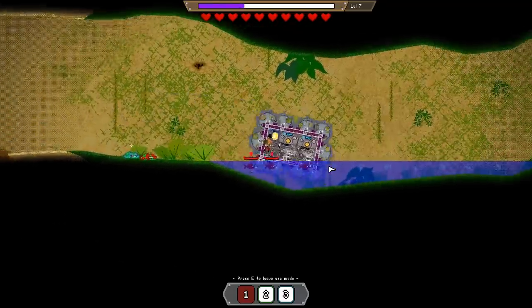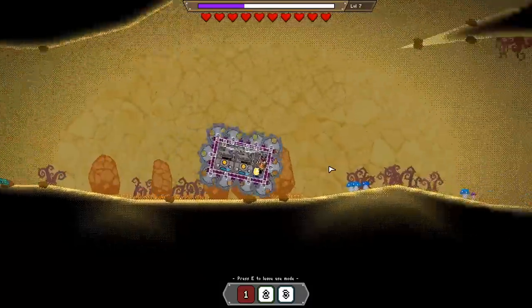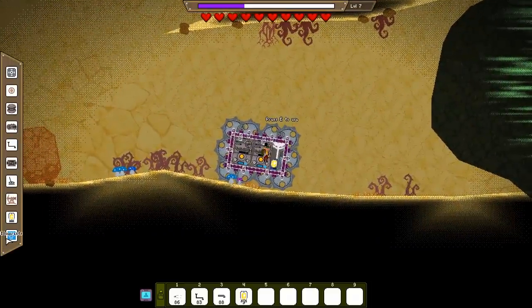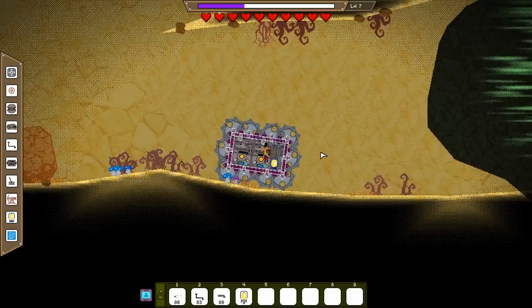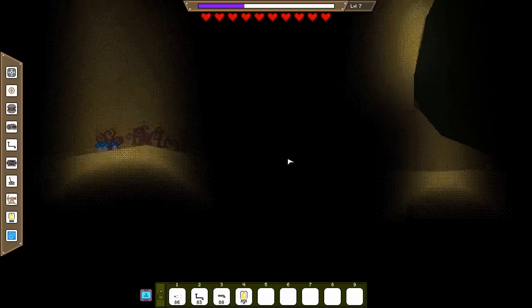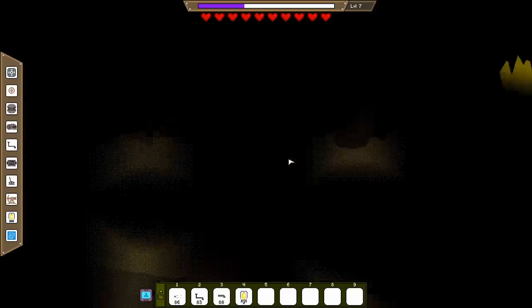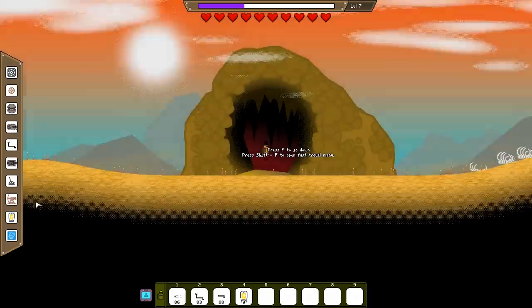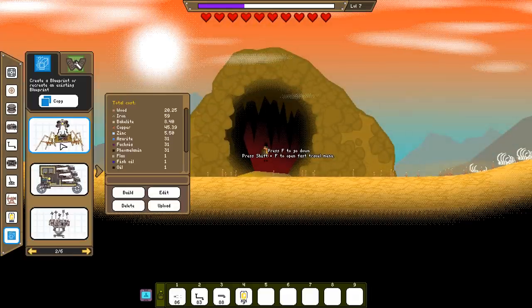I was really hoping it would keep allowing me to go further down or something. I guess I'm going to make a blueprint of this one too, and then we'll just destroy it and then go up, because I don't think there's anything else in here. Let's see what other blueprints they have in the game, and then I think I'm probably gonna stop. This game is fun.